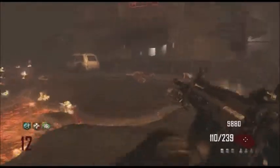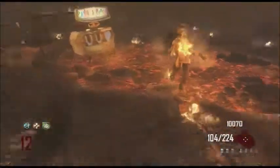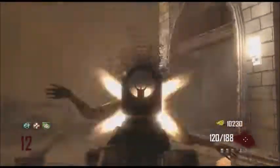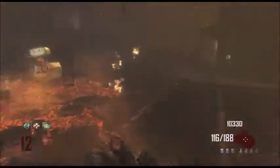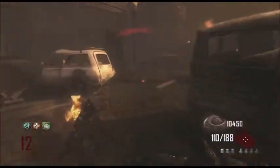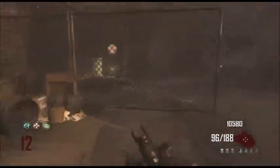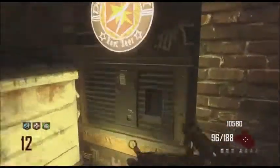I just realized we have nine thousand points, nearly ten thousand, and nothing to spend it on. That's the only problem with maps like this. On Buried you can put them in the bank, there's no bank on this map. There is on Transit, but on this map — Origins — you can spin the Wonder Fizz a couple of times, see what you can get. I might buy Double Tap.